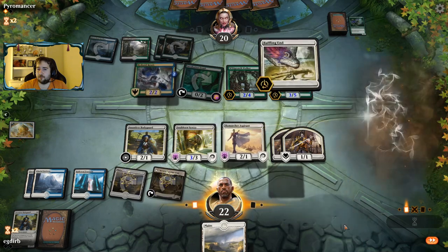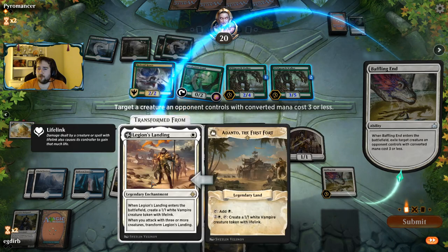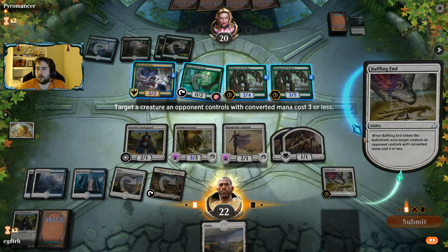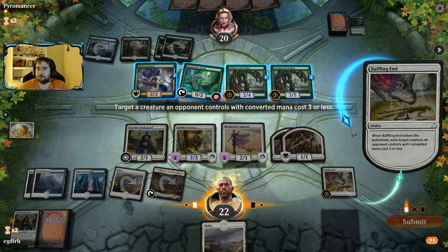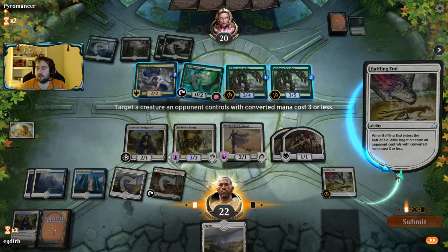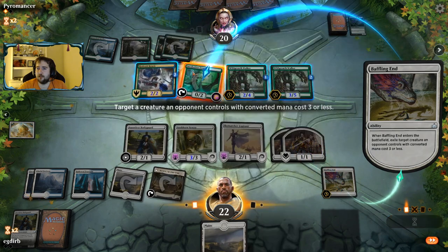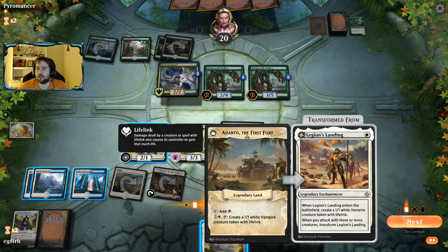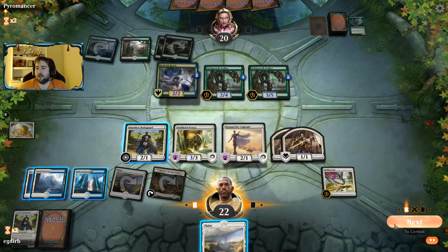We finally drew a Baffling End. That was a mistake — the auto-tap, I didn't mean to tap Adanto. Sorry about that, kind of awkward. We can also take out this Incubation Druid. If we took out the Krasis, it means we can attack in the air. I'm just going to take out the Druid. We definitely wanted the Adanto to not be tapped right now.